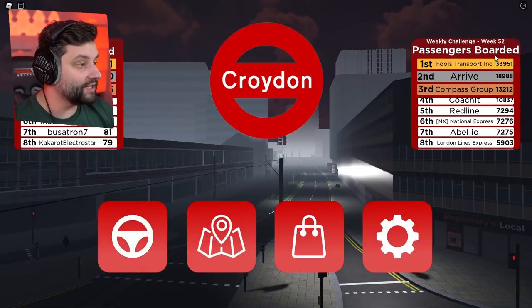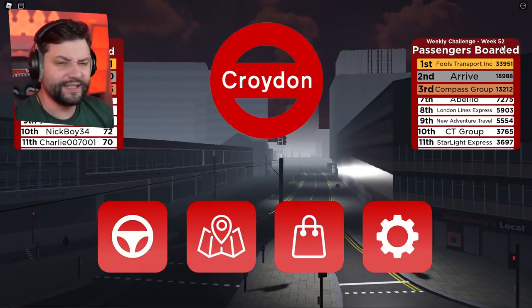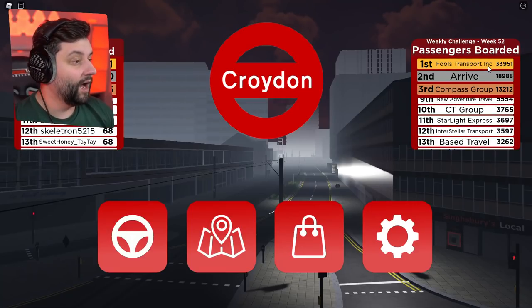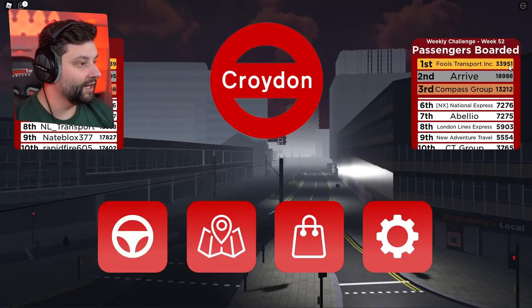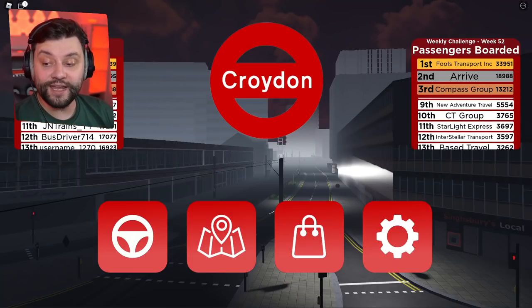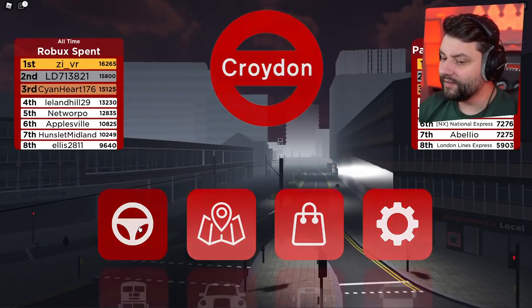Checking the leaderboards right now — passengers boarded, week 52. I'm not sure when this is going to update because we are technically in the last week. Falls Transport Inc is still killing the game right now. You guys have been destroying it, picking up so many passengers. But today, as we switch it over, we are going to be checking out the taxis.